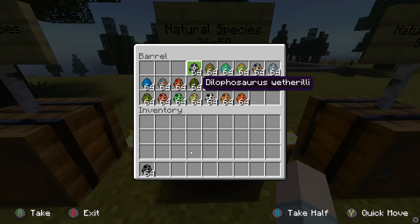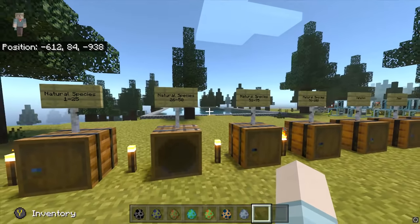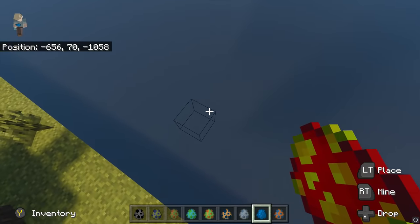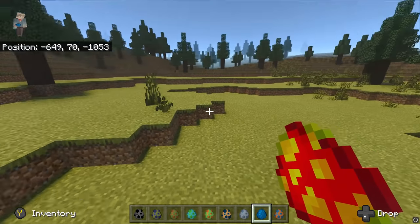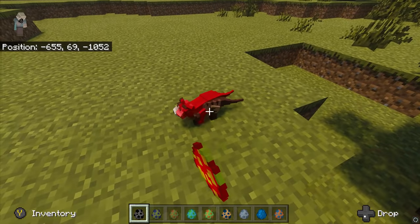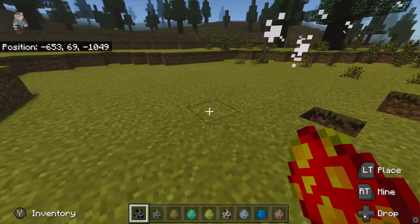Seems like we have the Delphodon. Next: Dilophosaurus, Dimorphodon, Guyananthinidia, Dryosaurus, Edmontosaurus, Elasmosaurus, Epidexipteryx, and Gallimimus. I'll take these guys over as well. My game seems to have quite a difficulty — it's kind of crashing a little bit. Here's a Delphodon — that's the little buggers I was killing. I don't like you guys at all. They're incredibly loud.